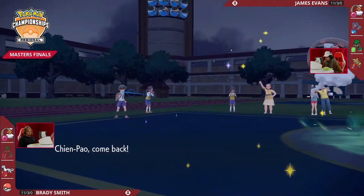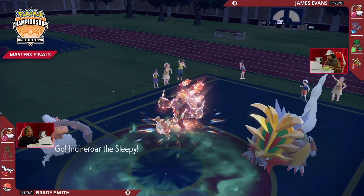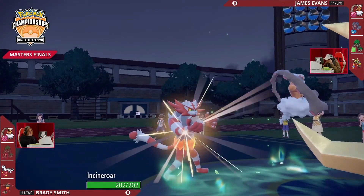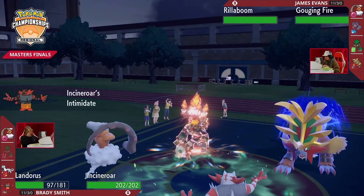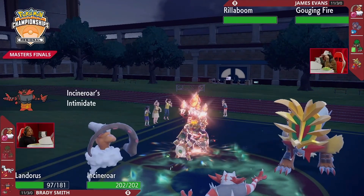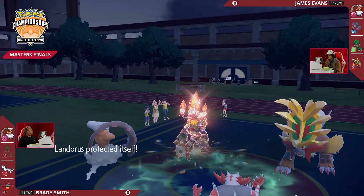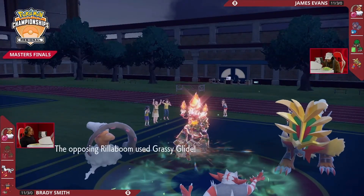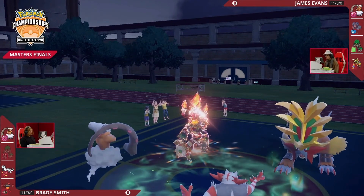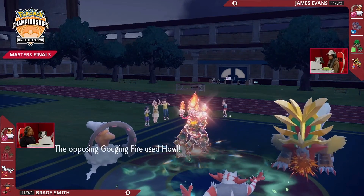We can see Incineroar is the last Pokémon on Brady's side, so James doesn't have to worry about Defiant boosts stopping him from clicking Breaking Swipe. Chien-Pao swapping out, Incineroar being brought in — a round of Intimidate for the Gouging Fire and Rillaboom to lower the damage they can do. Gouging Fire, if it doesn't want to go on the offensive, can take the opportunity to set up with Howl. Brady passively protects Landorus, keeping it safe from Grassy Glide.